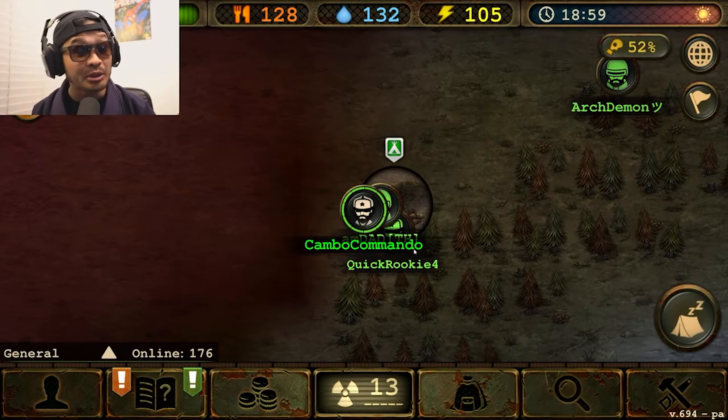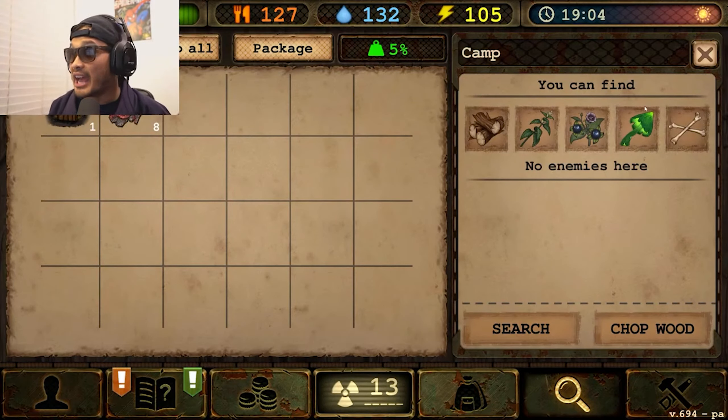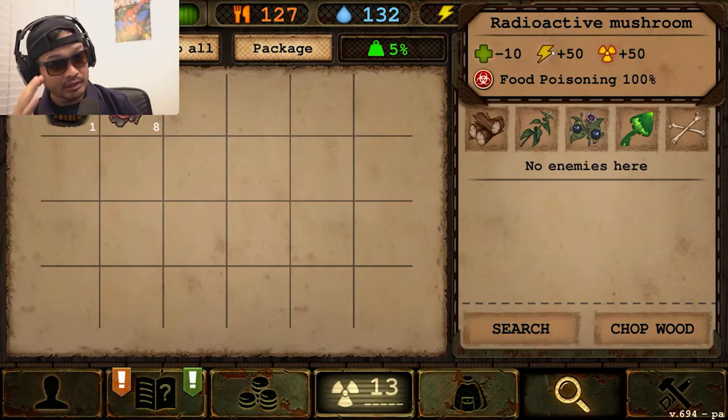I want to go to the irradiated forest. Now we're in the forest and I can search easily for the radioactive mushrooms. So remember that.